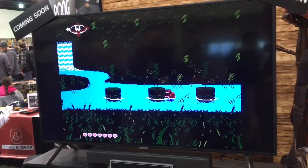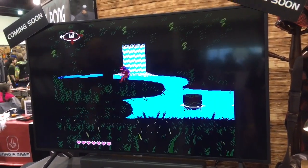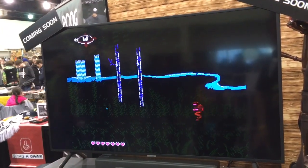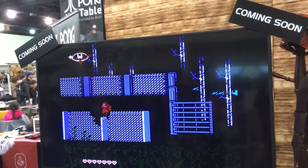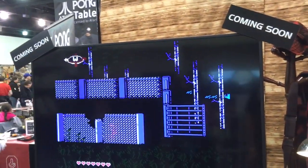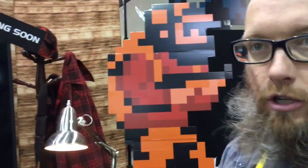We also have a day-night cycle. As you can see, it's getting a little bit darker. We shift the palettes as the day progresses. Yeah, that is pretty neat. Some new tricks we've learned, like going behind backgrounds — we're just trying to push the NES to its limits, use everything that's available on the console.